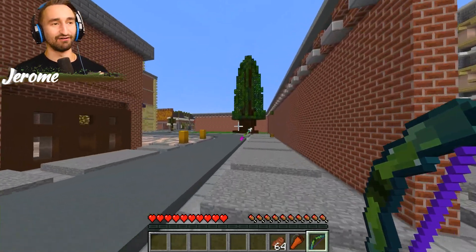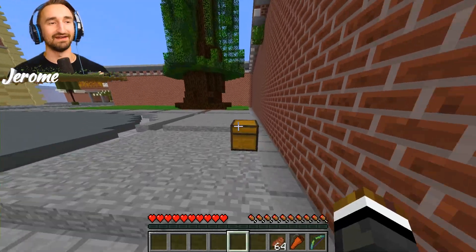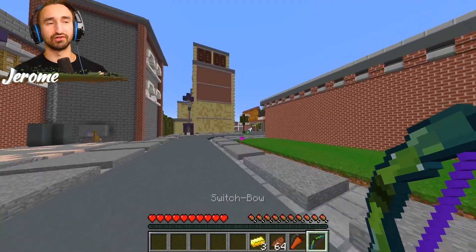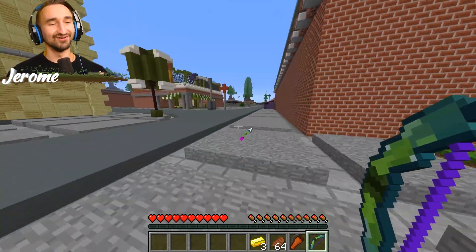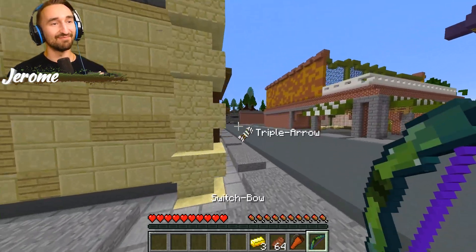Plus, I don't think I need to. Arrow of the searcher is pretty OP if it does what I think it does. I think it kind of gives you aim bot. It seems like it, because I'm pretty sure I shot Cappy through a door. I don't really know how that happened. Are you bot aiming? I mean, yeah, pretty much.